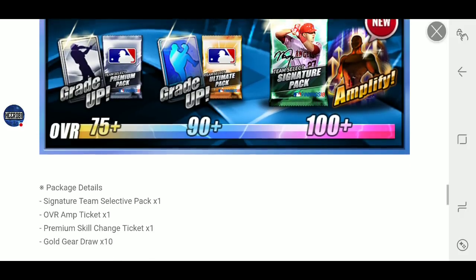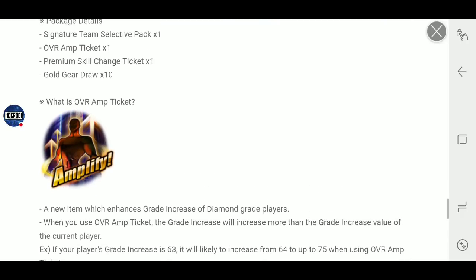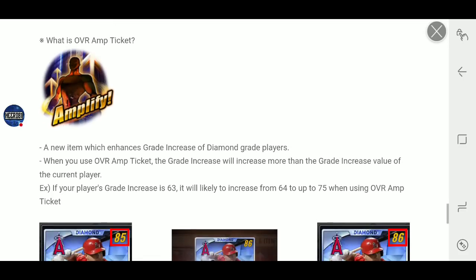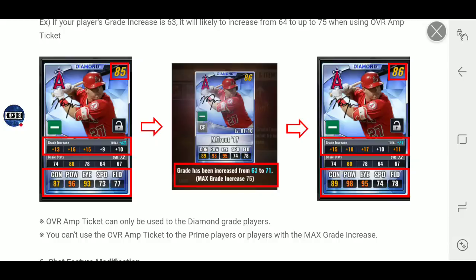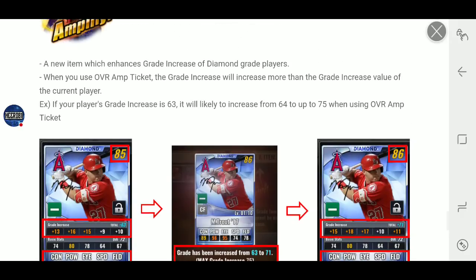Amplify will increase your grade increase on a player — it won't go down. So it could go up one, or it could go up all the way to a perfect grade increase, but all you know is that it will be better.